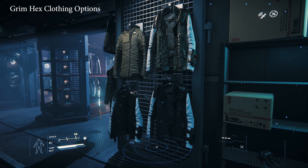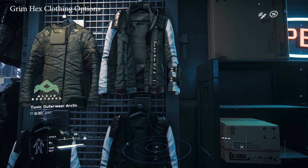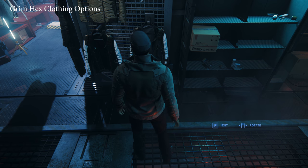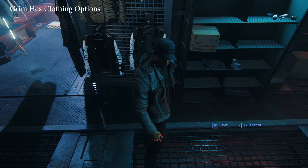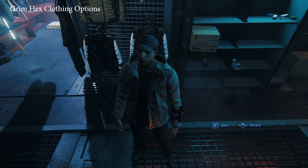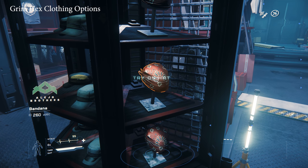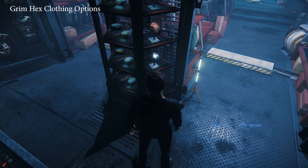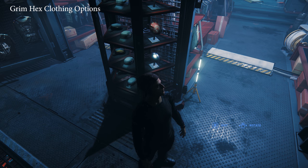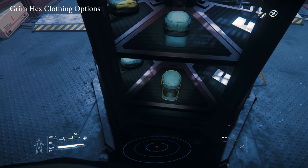Right now we are at Grimhex, and they have a lot cooler things to buy than Fort Olisar when it comes to clothing — a lot more different ones. So let's test these out so you guys can see. Pretty damn cool. Jacket. I'm not sure what it represents — maybe the mobile cast. Pretty damn cool. And we have a bandana — also cool.